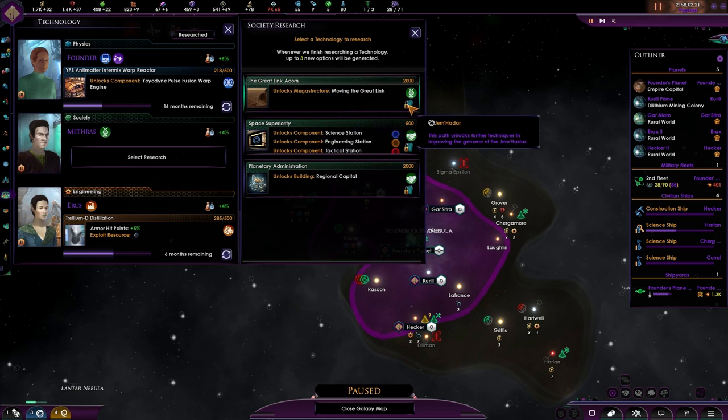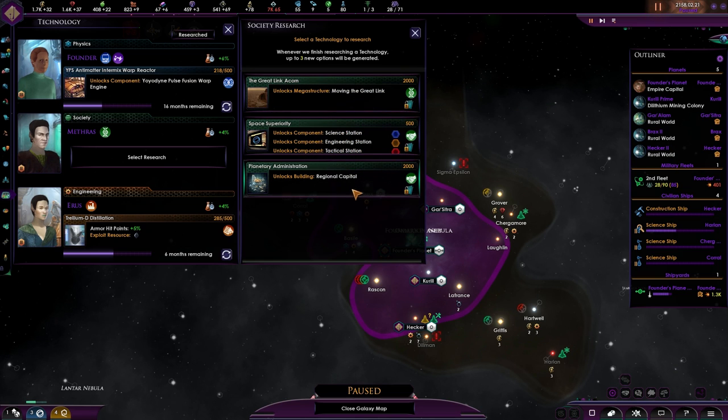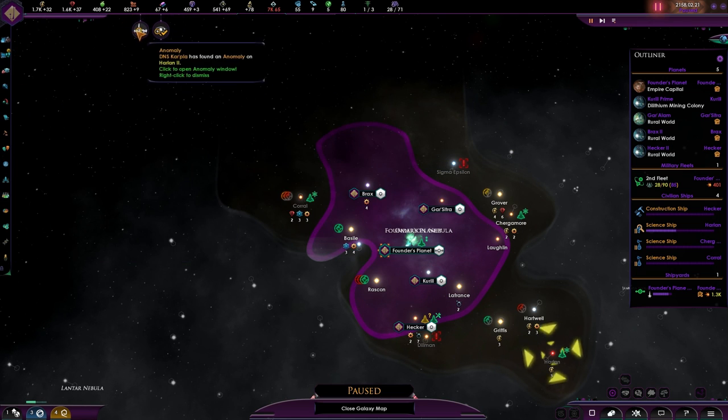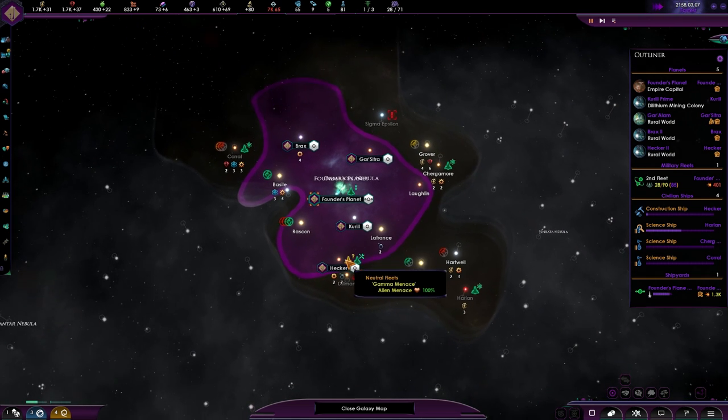Moving the Great Link — oh, I think it's an important one. I think it's important that we are able to move the Great Link. Let's get rid of that. The anomaly is being researched, the system is surveyed, and our ship is still doing its best.